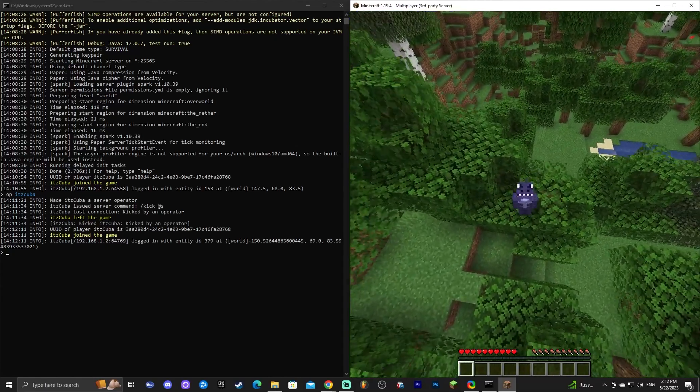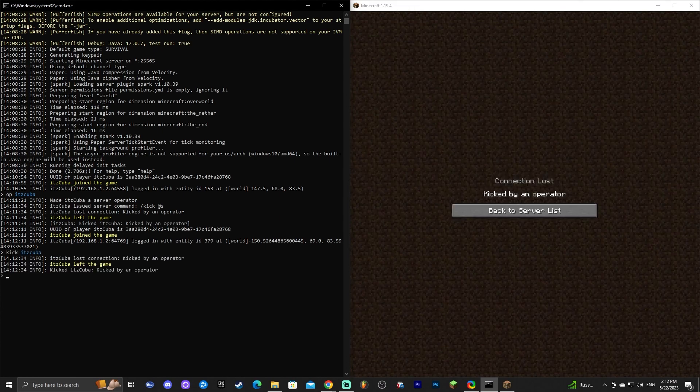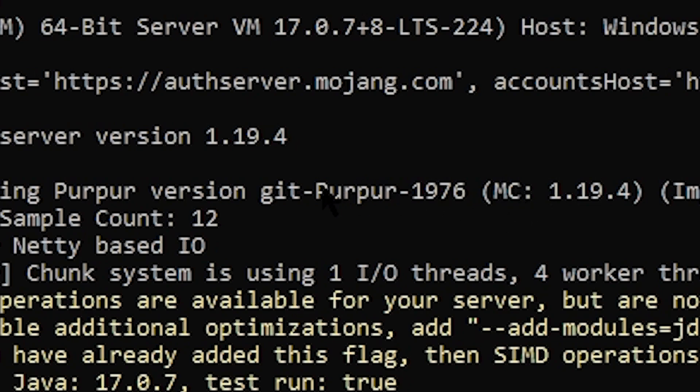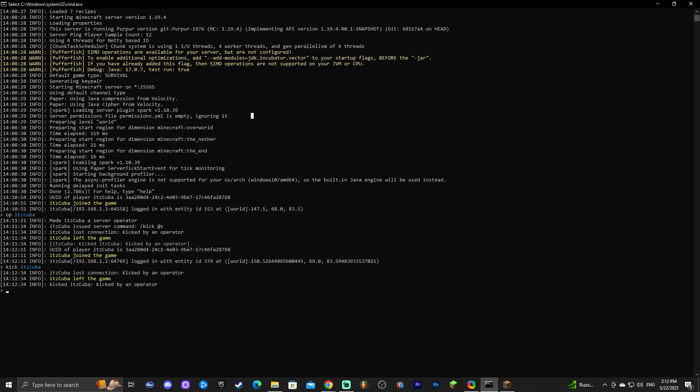As you can see, we are running a Purpur server on our computer. If I type something on the console like 'kick itscuba,' it will kick me out — and as you can see, I've been kicked by an operator. So if you want to learn how to run a Purpur server for Minecraft 1.19.4, make sure you watch this video until the end.